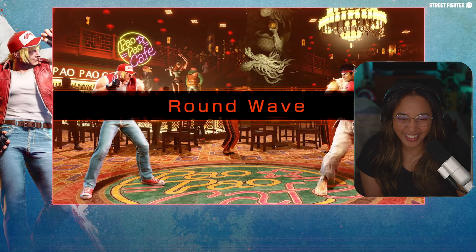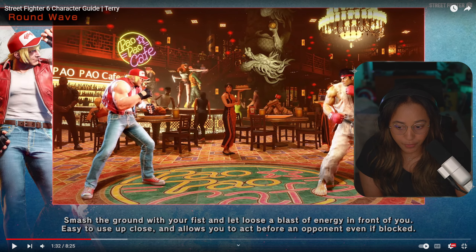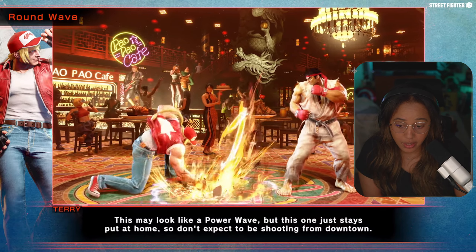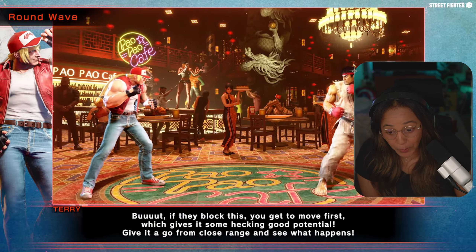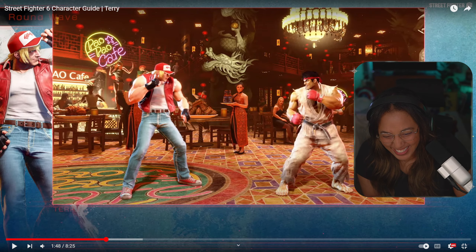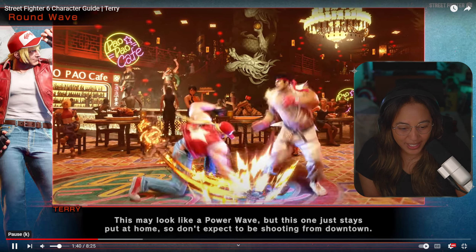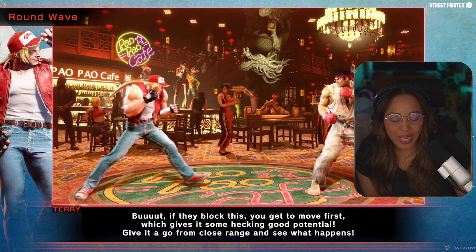Burn Knuckle: smash the ground with your fist and let loose a blast of energy in front of you. Easy to use up close, and it allows you to act before your opponent even if blocked — so it's plus on block. This may look like Power Wave but it stays at home; don't expect to be shooting from downtown. But if you block this you can move first, so it has good potential. Give it a go at close range and see what happens.